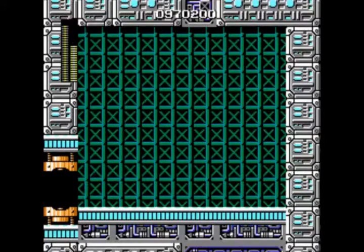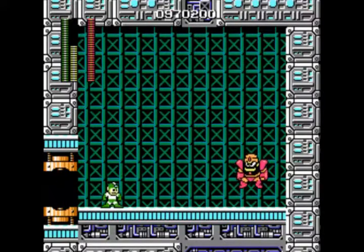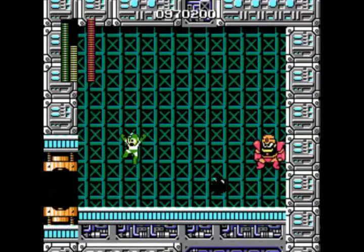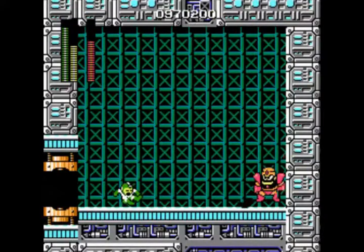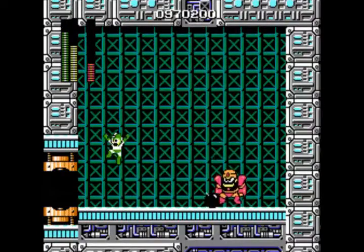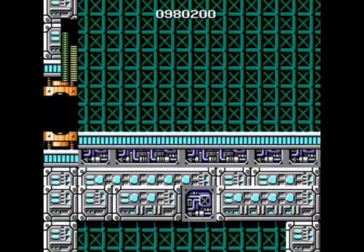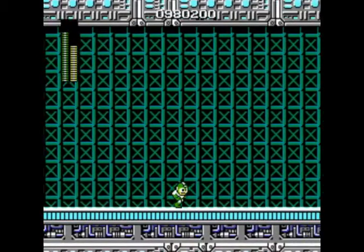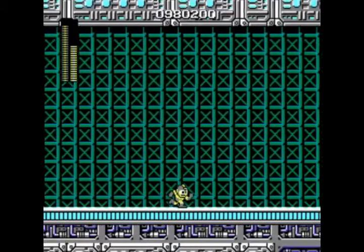Ice Man is pretty easy to beat, but Guts Man, surprisingly, is not. This is a really hard fight, and if you can get the hang of his pattern and avoid those blocks he's throwing at you, he's not too bad. He only takes three hits with the bomb, so it's definitely not an unwinnable fight. Actually, I had one time when I fought him where he somehow hit me with that block after he died, and it kind of glitched out the whole screen a little bit — it was pretty cool.